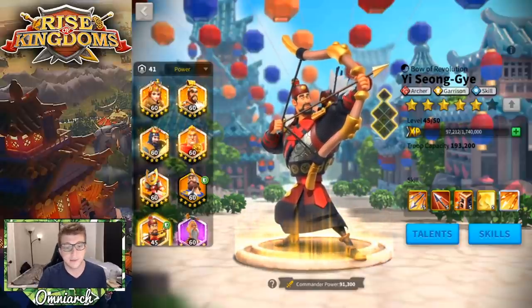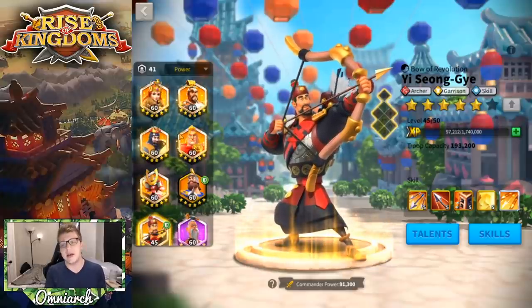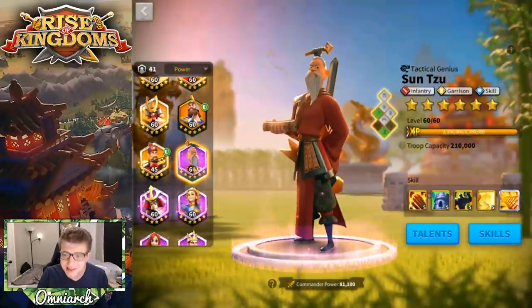It's very important that you kill Yi Seong-Gye as soon as possible because if left unchecked he'll chip away at all of your armies at the same time. Over time he will deal lots of damage. Similar to Joan of Arc, you may see him paired with somebody tankier like Alexander, Richard, or Charles. If you can't kill him yourself, let your alliance know so they can target him together.